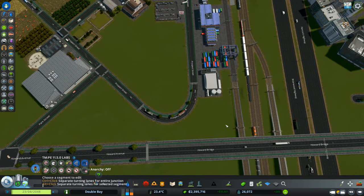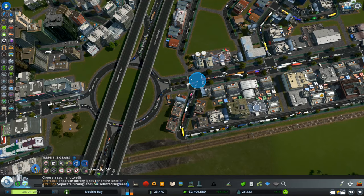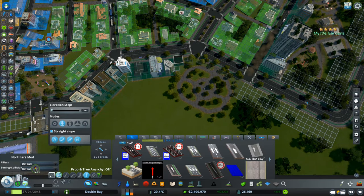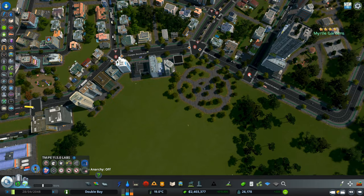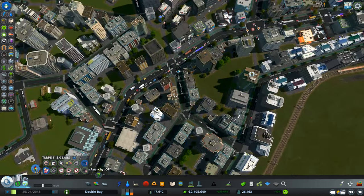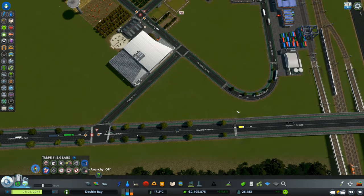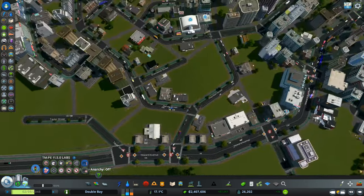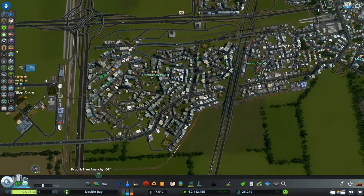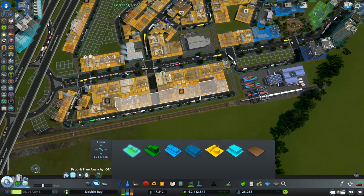The idea here is to have two connections at this point to both sides, with another one planned for the next episode. I'm also setting dedicated turning lanes on the main roads, and as you can see, traffic is using that road a lot more now — so this was the first fix.